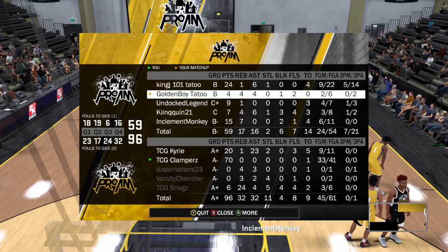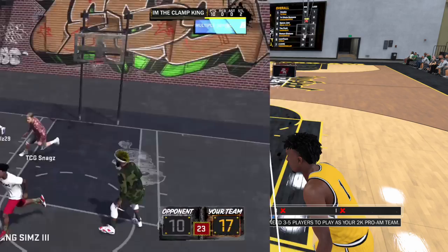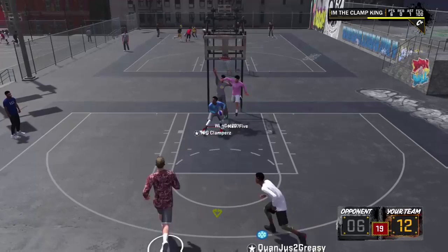This is the player that I dropped 70 on in Pro-Am playing with randoms, and the player I was also ranked number two in the world for points. As you can see, you can shoot threes, you can do post moves, you can dunk, you can dribble — the reverse layups are crazy.